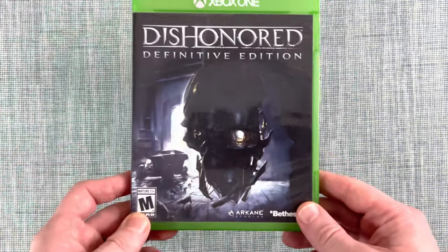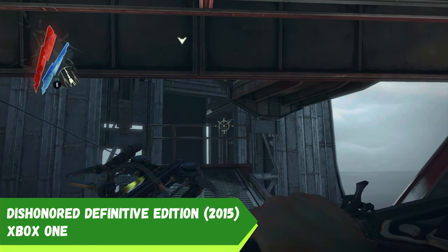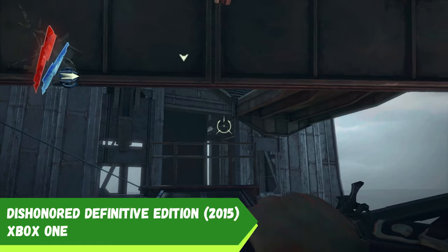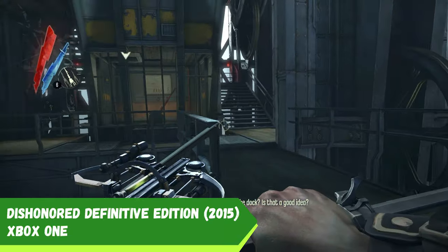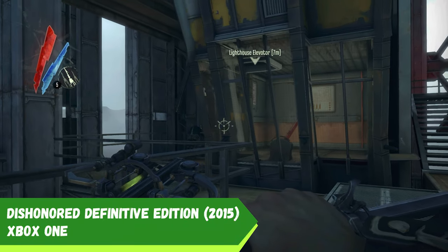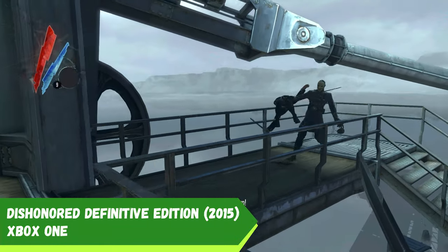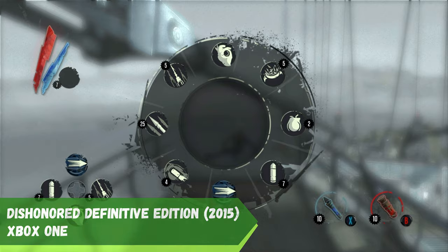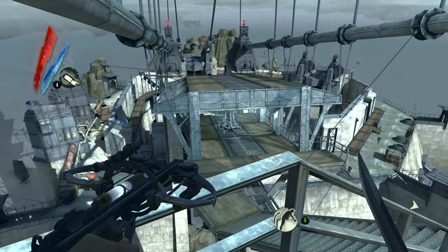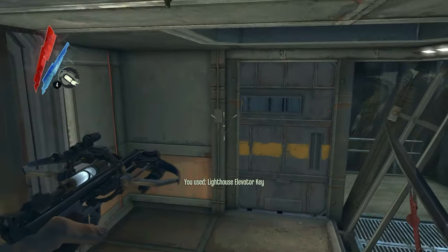Saving the best for last — one of my favorite games and series: Dishonored Definitive Edition. Dishonored is a stealth action game set in the plague-ridden city of Dunwall, where players assume the role of Corvo Attano, the royal bodyguard falsely accused of murdering the Empress he was sworn to protect. After being imprisoned, Corvo gains supernatural abilities from a mysterious figure known as the Outsider. Using these powers alongside traditional weapons, he seeks revenge against those who betrayed him, while attempting to restore the Empress's daughter Emily to the throne. The game emphasizes player choice, allowing various approaches to missions — whether through stealth, combat, or a combination of both.